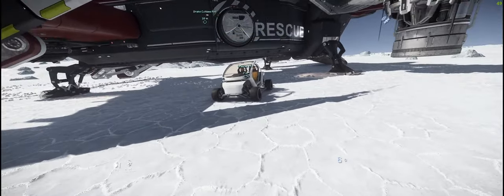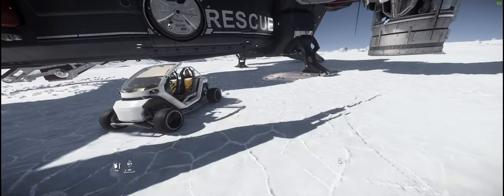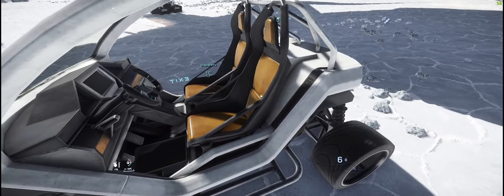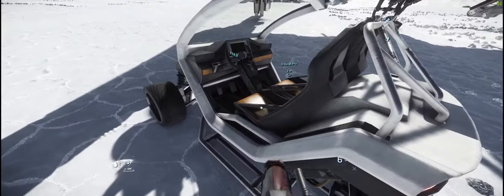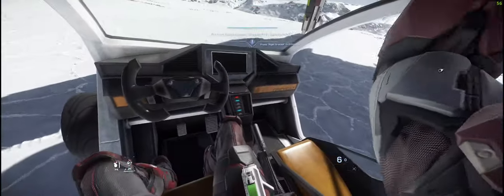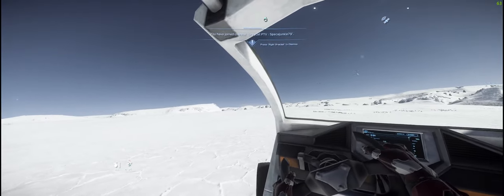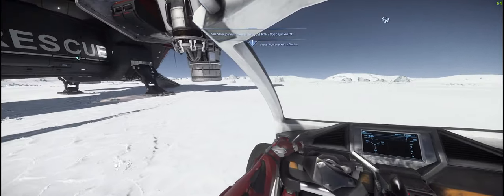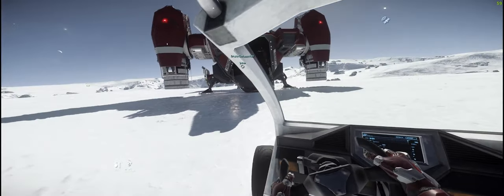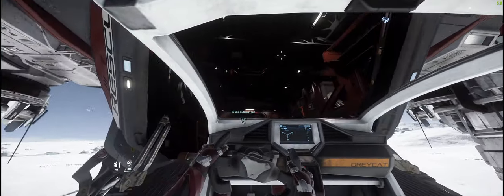The next important part is I've purchased a Grey Cat PTV, and this fits absolutely perfectly in the back of the Cutlass Red. Let me show you how well this thing fits. When you park it up, you always need to make sure you are on the right hand side, as you can see the actual driving seat is on the left, and it just gives us enough room to be able to get out and line ourselves up.